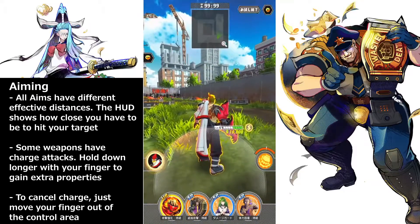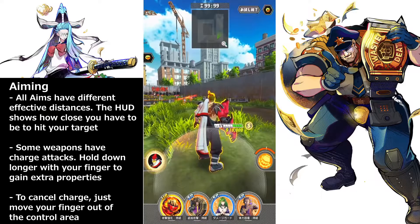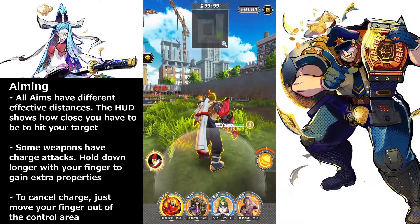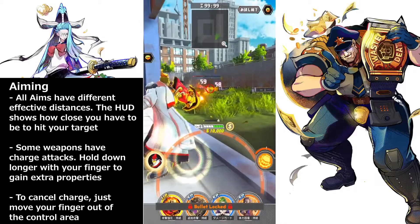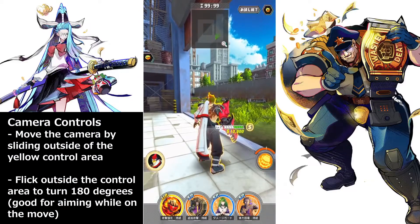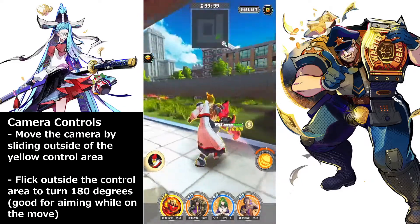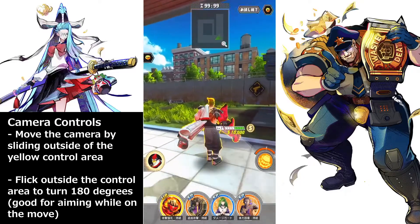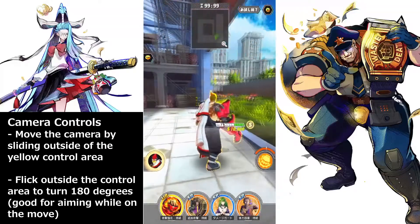All weapons have different distances. Some weapons you have to charge, and they will gain extra properties. To cancel a charge or cancel your attack, just hold it down and then let go outside the circle. The next thing is your camera — to move the camera, you hold and slide around outside of the movement circle. Moving within the circle is for movement; outside is for looking left or right.